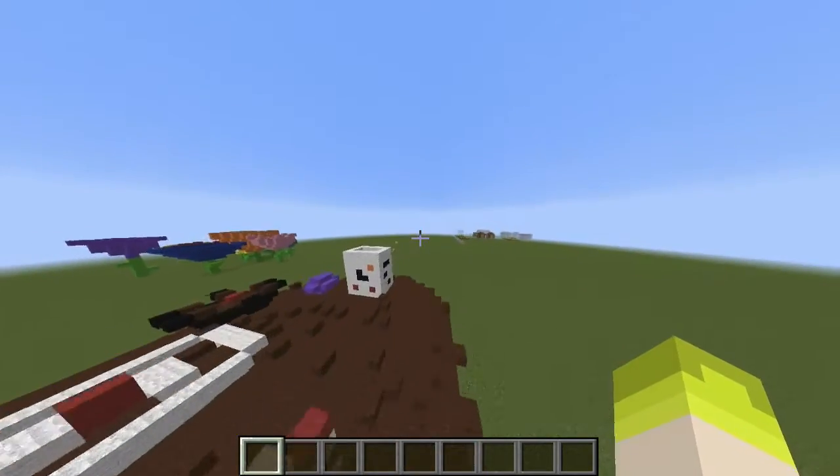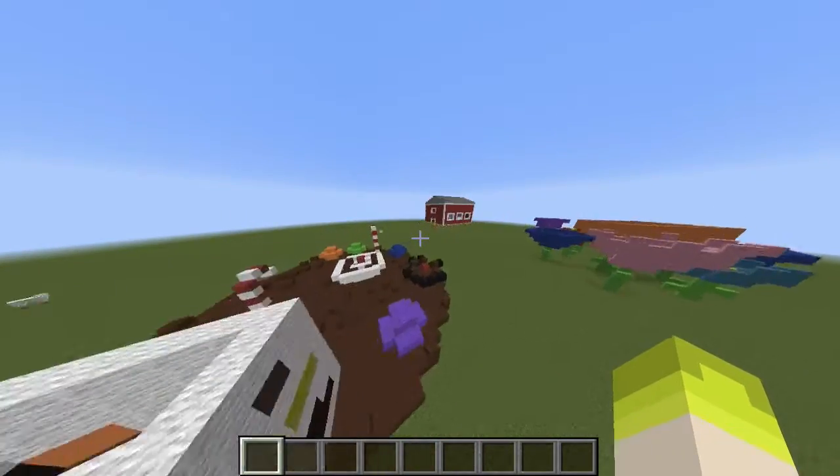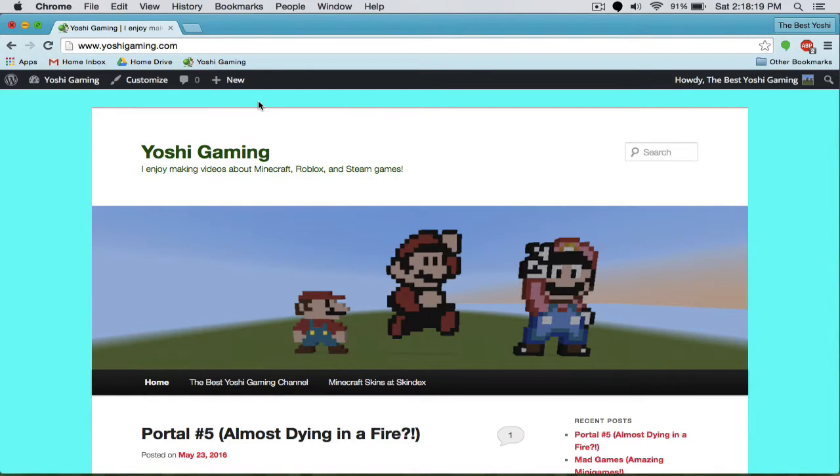We are going to be checking out the website, so let's get straight to it. We are now at the website. This is what it looks like — since I am the creator it shows the editing view, but if I wasn't it would just be normal. The URL is www.yoshigaming.com, and I put a picture of a Yoshi there. I enjoy making videos about Minecraft, Roblox, and Steam games.